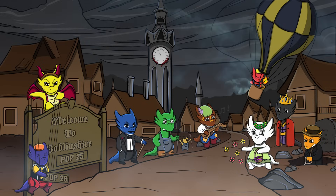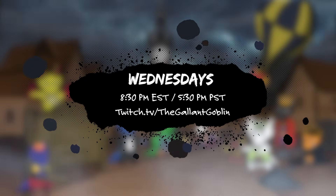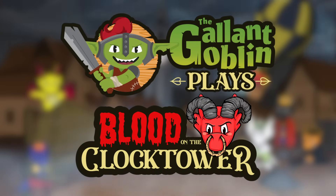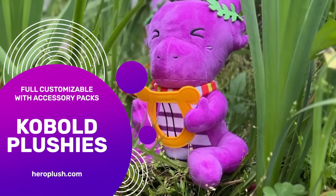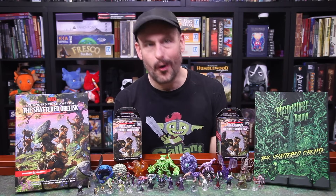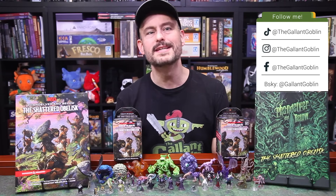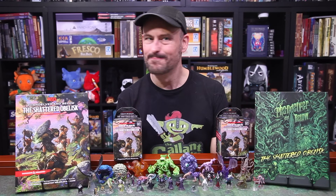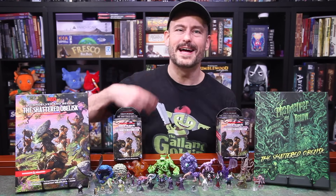You can join me and my friends and some special guests from the TTRPG creator world as we play the social deduction game Blood on the Clocktower, live each Wednesday night at 8:30pm Eastern here on YouTube and over on Twitch. And if you're in the market for some lovable, huggable scamps, get yourself some customizable cobalt plushies by visiting heroplush.com. Thank you so much for watching all the way to the end here. If you did, leave me a comment down below demanding to know why there weren't any penguin minis in this set — let's see if we can confuse everybody else. For now, stay safe, have fun, love each other, happy new year, and I will see you next time at the Gallant Goblin.